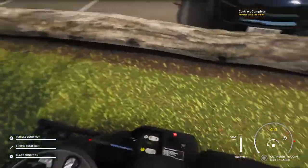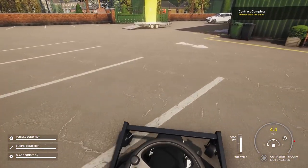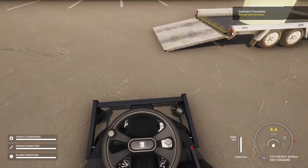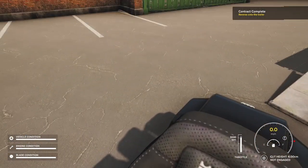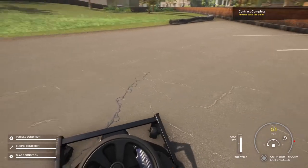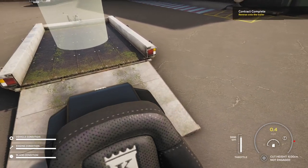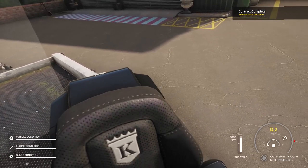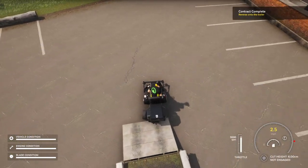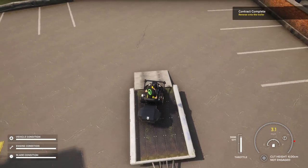Reverse onto the trailer. I can turn that off, I can raise that up. I like how it makes me reverse - reversing off the trailer would just be easier. Looking straight back and it doesn't work - you have to actually just look back and drive backwards. But the game says no. See, the game says no. I know how to back up, I promise. Just the game says no in first person.